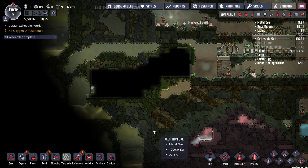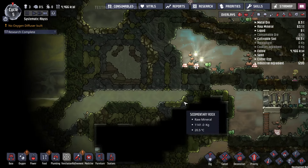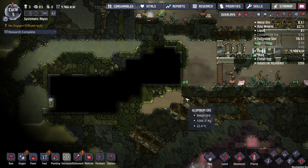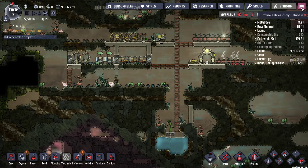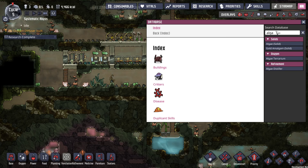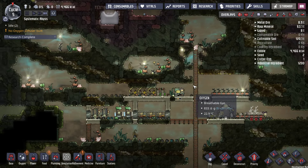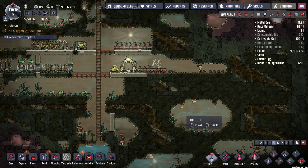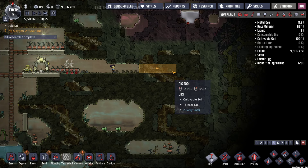Oh, there's some algae right next to a little bit. It's in Slime World, which is kind of a drag. But that means we can make algae with algae distillers in this place — assuming there's still algae distillers. Yeah, there's still an algae distiller. That's good. So eventually we can get off the oxyfern in this asteroid.